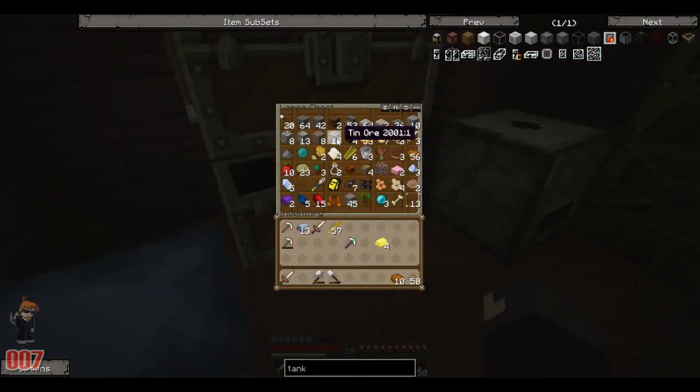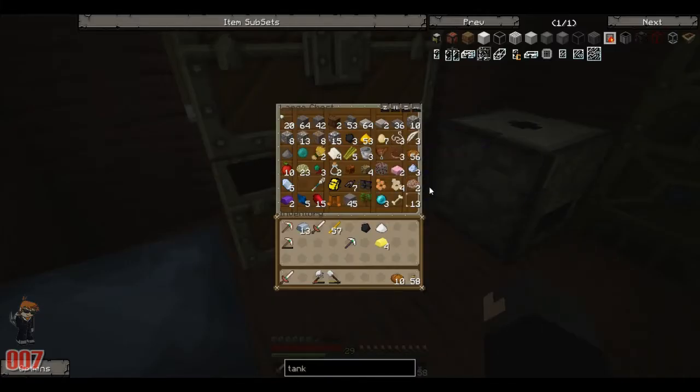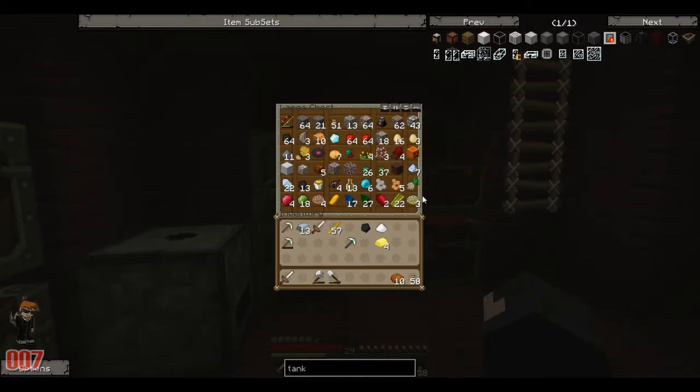So what we're going to need is some coal, maybe some sugar to make it a little bit faster, and we're going to need a flint. I think there's some flint around here somewhere. I've got some flint I'm sure of it. And some flint which gives you the grinding which doubles the drops of the ores.